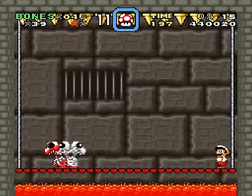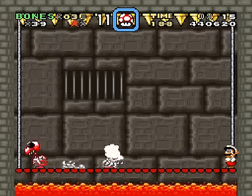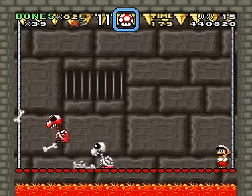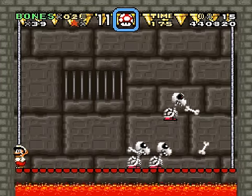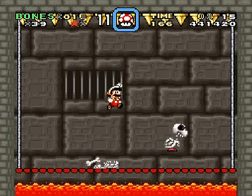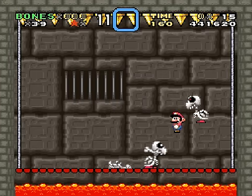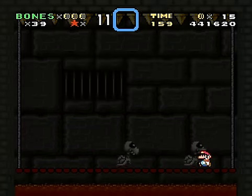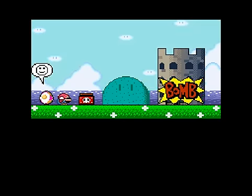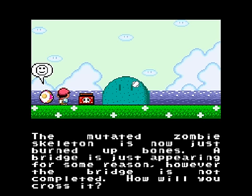If only I had a feather so I can just deal with the dry bones as well! Whoa — I thought I was gonna get hit there! Oh my god, are you kidding me? At least grab this power-up before you kill it! I thought I was gonna retain a power-up after the battle! Whatever. The mutated zombie skeleton is now just burned up bones! A bridge is just appearing for some reason. The bridge is not completed — how will you cross it? Finding a way, I suppose!